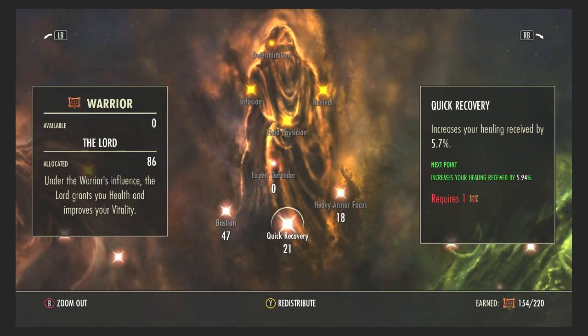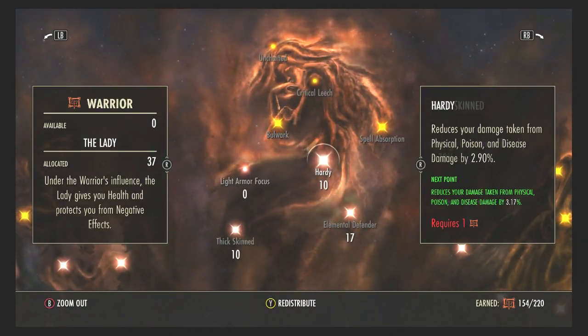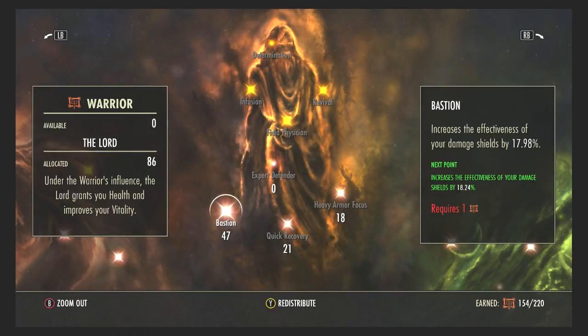This Lord bar is how your tank stays alive and how much damage you can take. Heavy Armor Focus increases your physical resistance for each five-piece heavy armor set you use — I run a five-piece set so this is amazing. Quick Recovery increases your healing received, whether from healers or damage shields from allies in dungeons, PvE, or trials — you want as many points here as possible. Bastion is next.